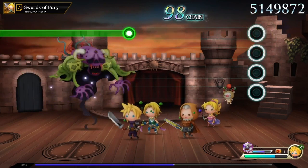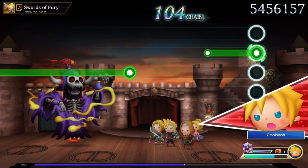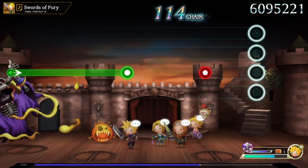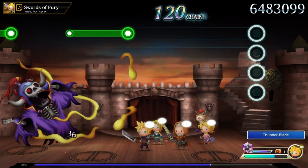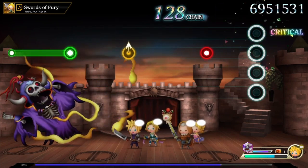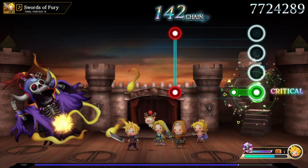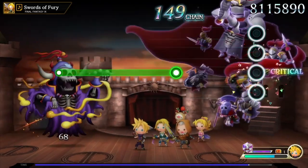You control a party of characters from the Final Fantasy series. At the beginning you get to unlock one of the Final Fantasy games to get started with, and when you unlock it you unlock a selection of characters that form your party. When you complete songs they get XP, they level up, they get better health, better attack, defense — all that sort of stuff. They'll learn skills which can be used, and you can also use items collected from completing missions and defeating enemies.